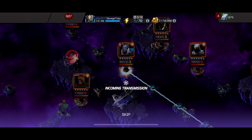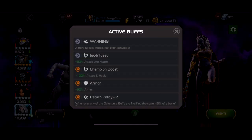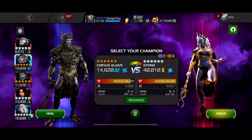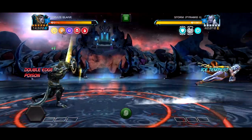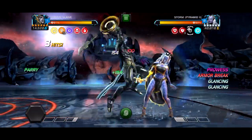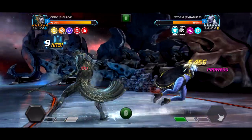Hey, what's up guys, this is a short video on how to beat uncollected Storm — the new Storm. Just use Corvus. There's an armor node in it, like plus 90% armor, so call it obsidian Corvus. This fight started at like the 16-17 second mark and the whole video is only like 40 seconds, so as you can see it was a very fast fight.